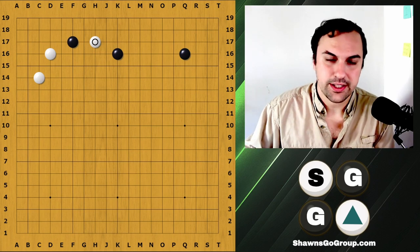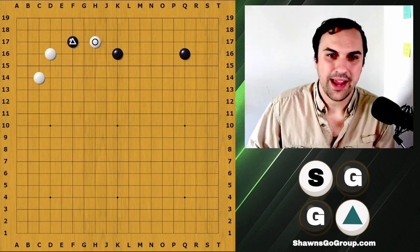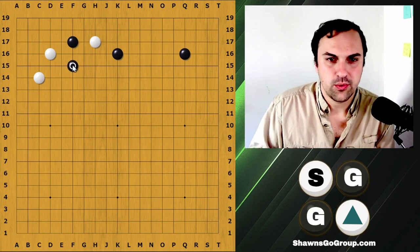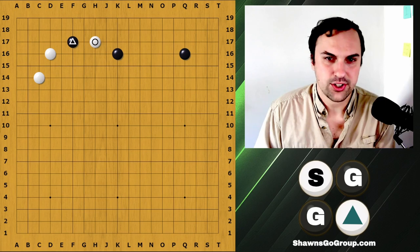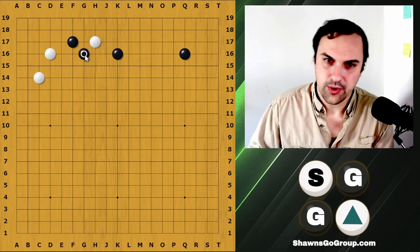After our opponent invades, the first thing we want to think about is: I have a weak stone. At double digit kyu, when we have a weak stone, our first thought is to run away. However, at single digit kyu, we start thinking about trying to utilize our opponent's weakness to defend ourselves. So in this case we can actually apply a little bit of offense strategy first — our first instinct for that is to run away while surrounding.